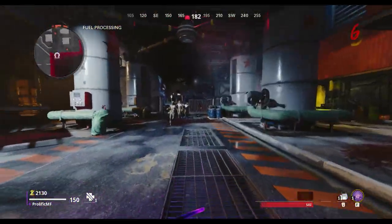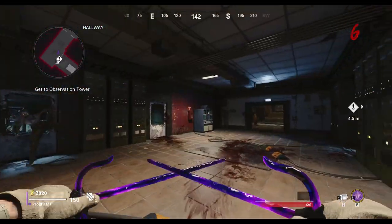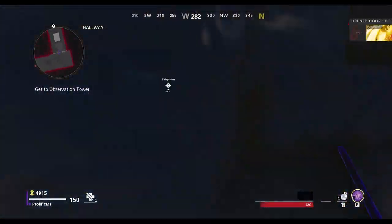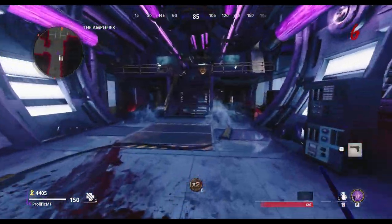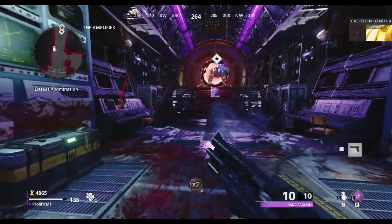You can then head towards that third teleporter and once you're there you can repair it. Once repaired, head through the portal and then head to the end of the hallway until you reach this room. From here you want to take out all of the zombies until you only have one or two left, then open up this door and head towards the end where you're guaranteed to have an abomination spawn.